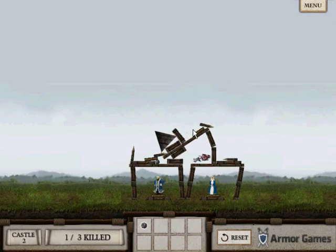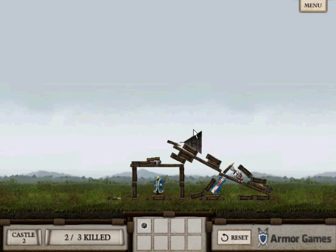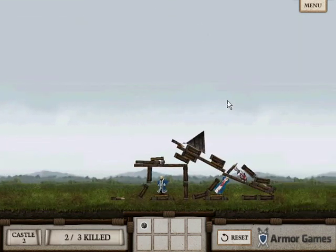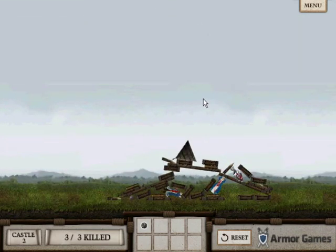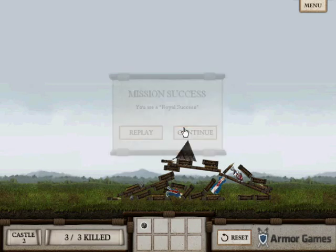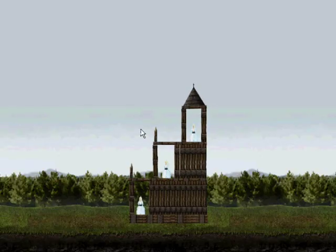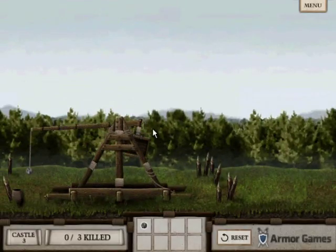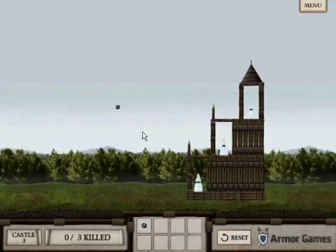Okay, Castle Cloud really was easier. Got it — I just have to hit the king. Shouldn't be too hard. Four shots left. That does it! On to castle three — the stairs castle. Invented a new name in two seconds.